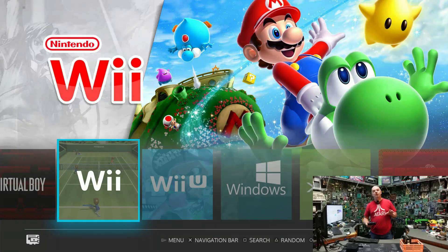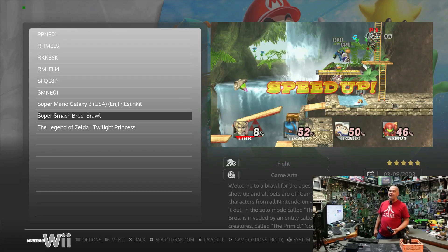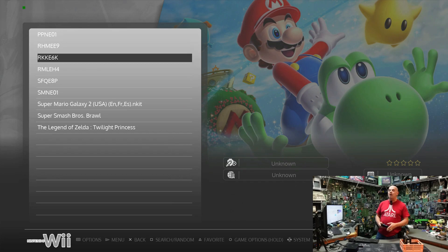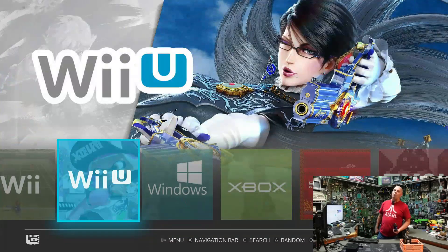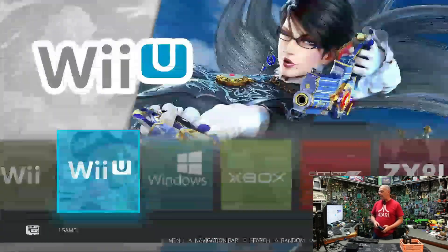Wii and Wii U I've just started bringing in. Wii is kind of cool because it shows how my thought process works — if you go into the Wii folder, the ones that are titled have been tested, vetted, and are working perfectly. The ones without titles are fully functional but I haven't vetted them yet. Wii U has one game so far: Mario Kart 8 — the one everybody keeps asking about. That's the first one we got imported.